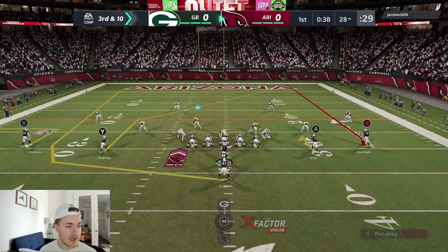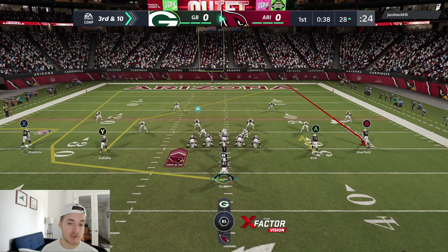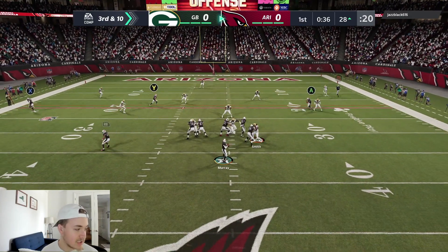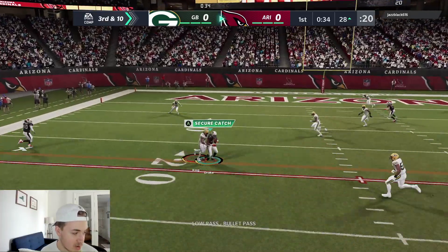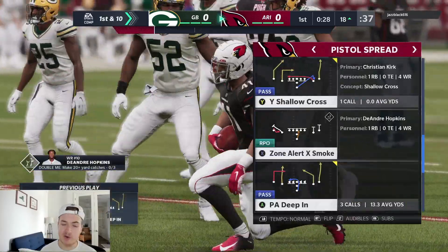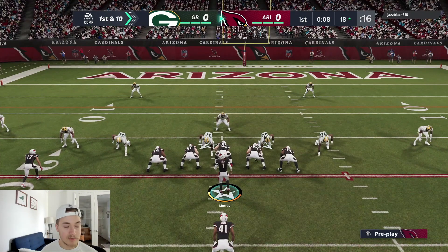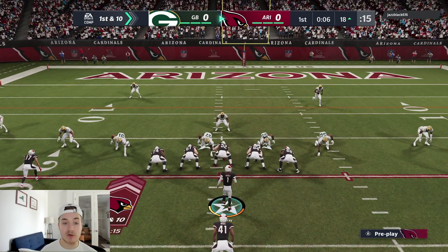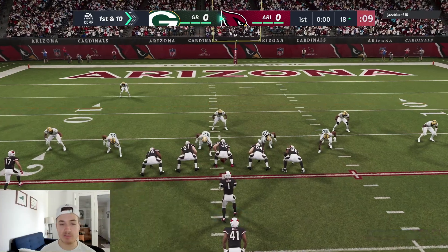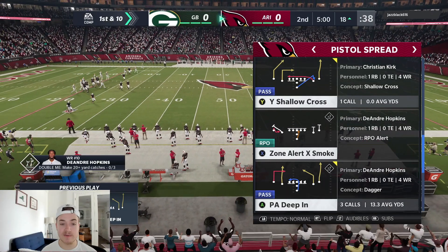Going to PA deep in, trying to hit Kenyan Drake on his wheel route — pretty good again in zone coverage. Looks like he's using the D-line. I'll lowball it to Kenyan Drake. That was actually a terrible pass but we should pick up the first down. Also had the out route open early — something to note. When you're running the ball this much, ball control is a factor. We've already burned the entire first quarter — five-minute quarters — which is pretty impressive.